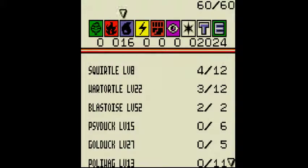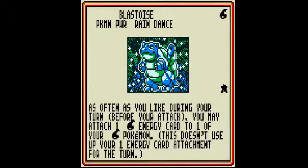I did win a few more battles and eventually got Blastoise twice from the Evolution Pack. Why Blastoise is so good is because of his Pokemon power, Rain Dance. As often as you like during your turn, before you attack, you may attach one Water Energy card to one of your Water-type Pokemon. This doesn't use up your one Energy card attachment for the turn.